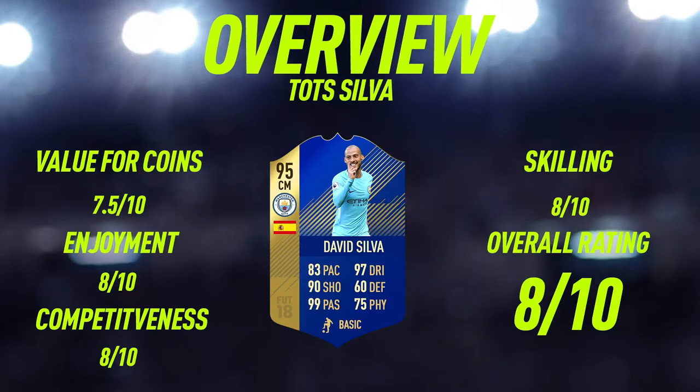Moving into the overview for Team of the Season Silva, the first thing I'm going to judge him on is value for coins. I've decided to give him a 7.5 out of 10. He's currently going for around 300 to 350,000 coins and in my opinion that's a pretty good price for a 95-rated Premier League Team of the Season who is very good at passing, dribbling, and taking long shots. I wouldn't be surprised if he drops even more to the 300k mark, but I'd definitely recommend picking up this card.